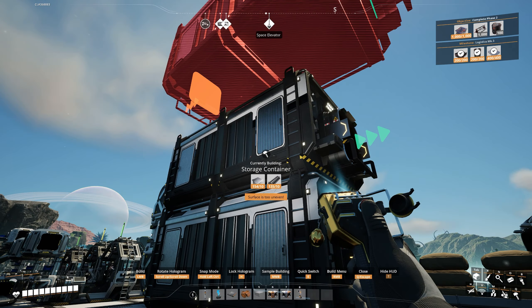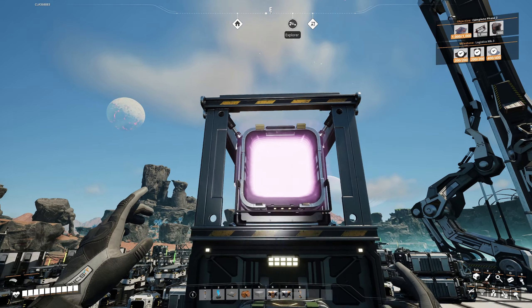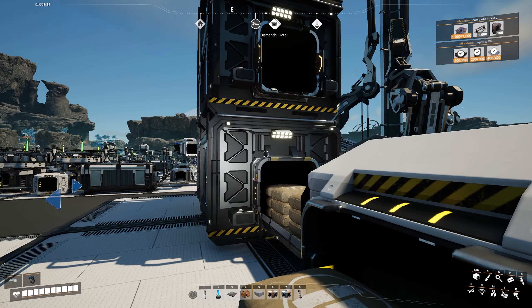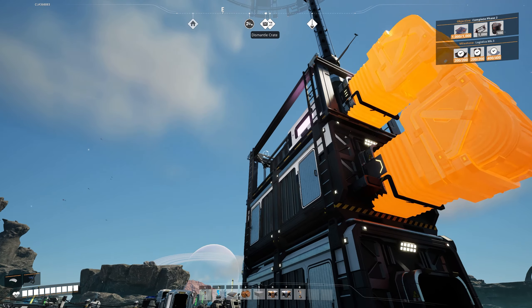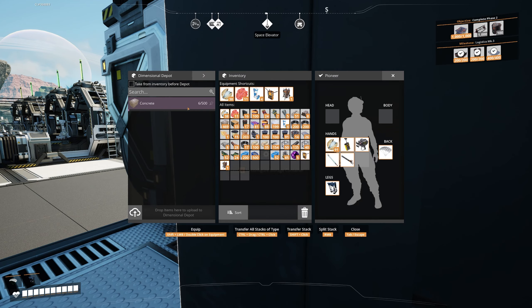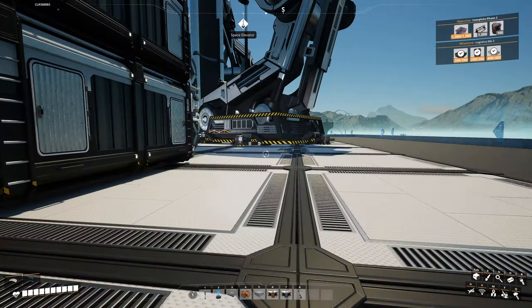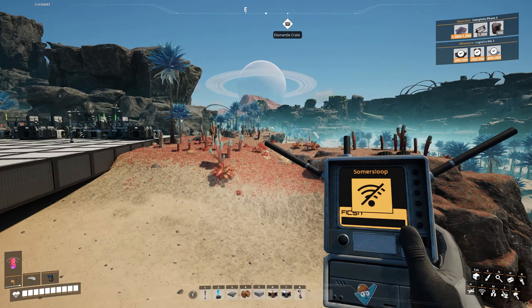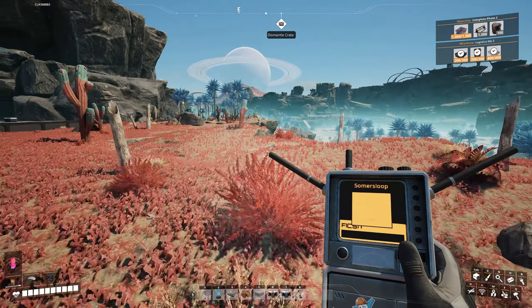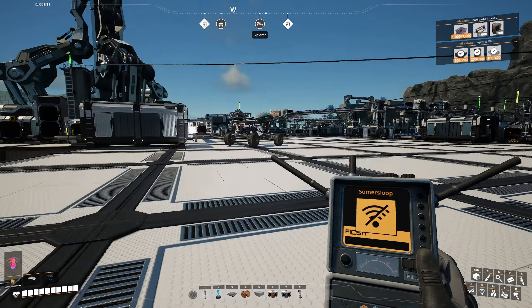The first dimensional depot — I'm going to put it on top of my concrete. It's basically like an ender chest — look at that color! If you're a Minecrafter, you know it does. That should start flowing concrete — yeah, uploading, there we go! It uploads from your inventory into the depot. You can set it to take from inventory before depot, so it takes trash from your inventory before pulling from the depot storage. I'm going to upload all this random stuff as well. Let's run over — I want to find another Somersloop. I'll show you the caterium setup, and between episodes the goal is to be getting these versatile frameworks done — now automated through the truck system, which is really cool.